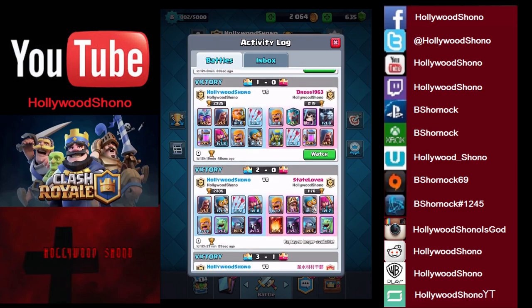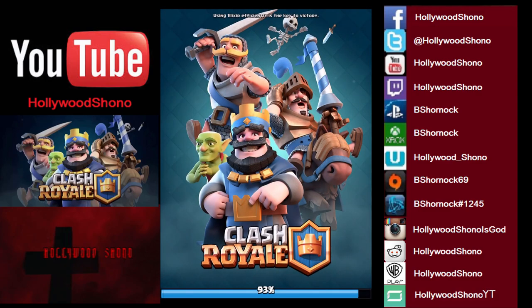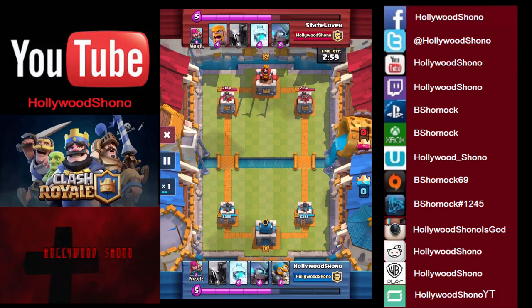That was just utter dominance on his part, but that's a good way to use the Sparky — a Giant seems to work extremely well with it. Now we're finally going to show off the fail against State Lover. Normally I can two or three crown him pretty easily, but we got a little bit greedy. We're going to show this replay off for you guys.